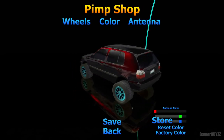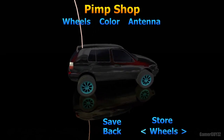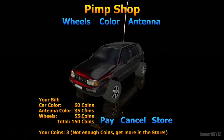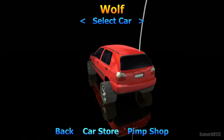You do the same thing as changing the car color and the wheels again — go across, get loads, and save it. Then press play. I haven't got enough money, so I'm just gonna get the full car.